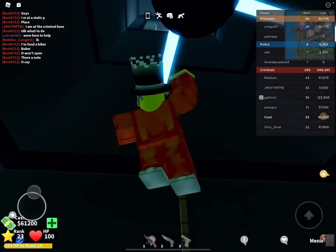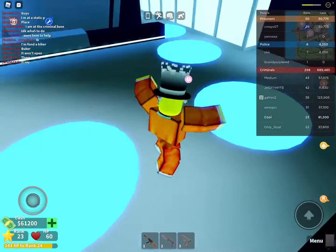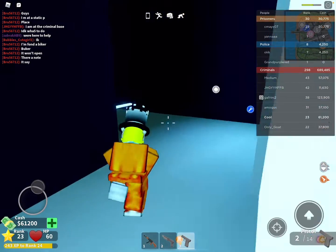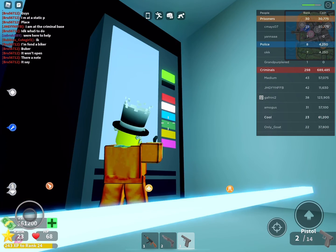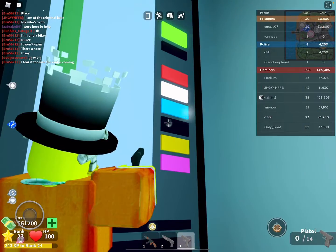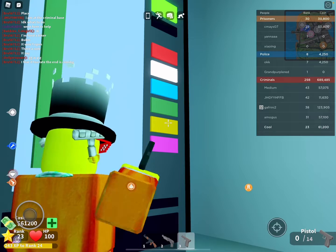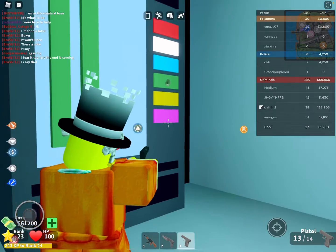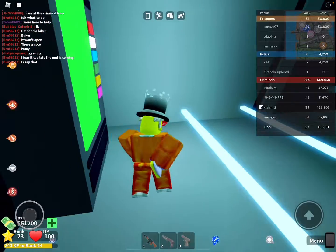Watch out for those lasers. Watch out for that too — don't die. Once you got that, you want to go to your hacking machine and copy the code. You don't really need the pistol here. The code is green, green, pink, green. If it's red you got it wrong, if it's green you got it right.